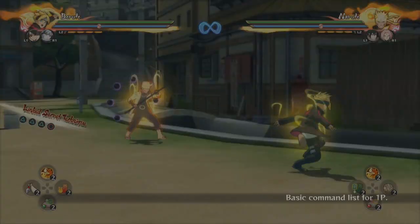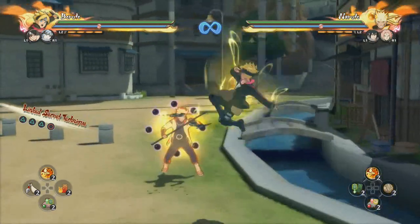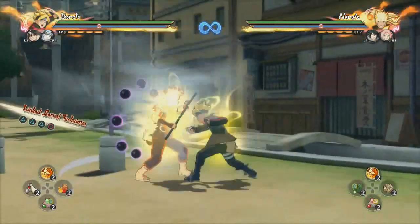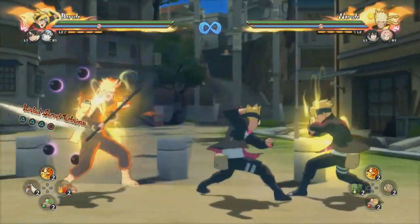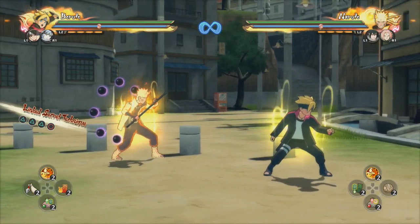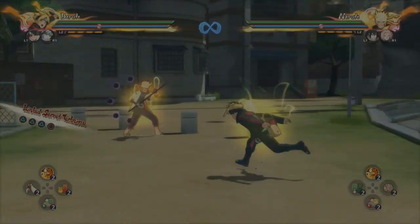That lasting hitbox makes it perfect for extending the guard pressure onto something else, which is really good. You can also do a grab after it, which we'll talk about in a bit. But this tornado-into-shadow-clone-shooting is what you want to be doing for most of your block strings, since it has the least amount of lag when you try to continue pressure.